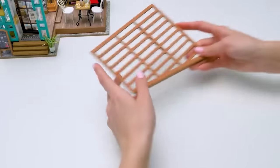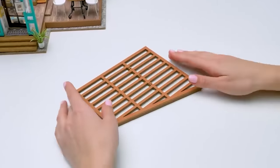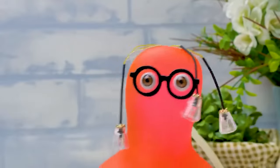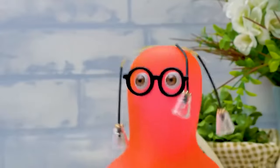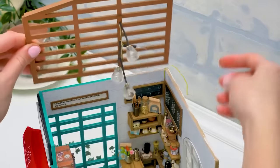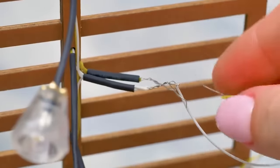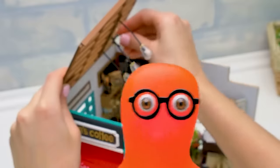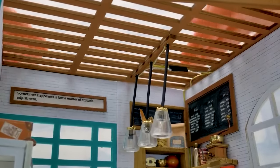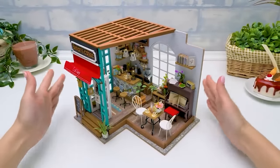A hole instead of a ceiling is not an option! You're right — we need to install a durable and pretty ceiling! And the lighting, of course! A few bright lamps won't do any harm — the more we have, the cozier the atmosphere! Carefully, so we don't damage anything. Step aside, Sammy! Ready? Is it ready yet? I'm dying to see it! Now it's ready! Three, two, one... Sam's coffee house is open!